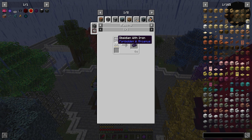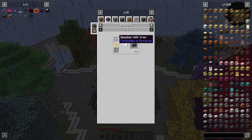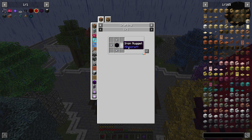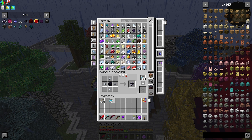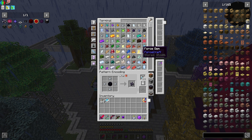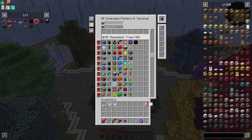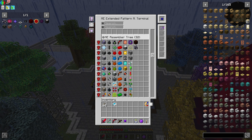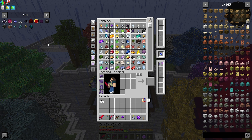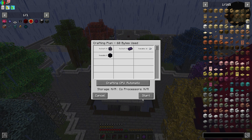We make the obsidian ingot by crafting obsidian with iron — specifically iron nuggets and obsidian, pretty simple. We do a standard craft and then smelt it. We should now be able to craft the refined obsidian stuff that we needed. So we can go ahead and craft ourselves a dark nether star.